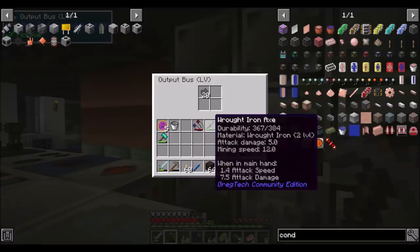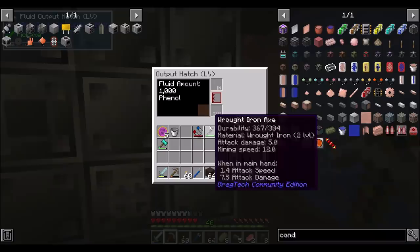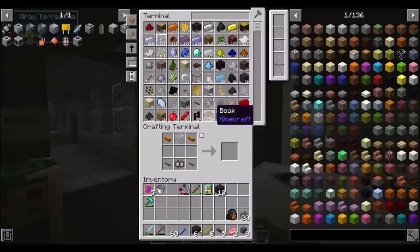Output hatch — that's the fluid output hatch. We need this phenol; that's specifically what we're making this for, but we're also getting coal coke. So we get 16 coal which becomes 20 coal coke and a bucket of phenol. Let's get ourselves a tank.